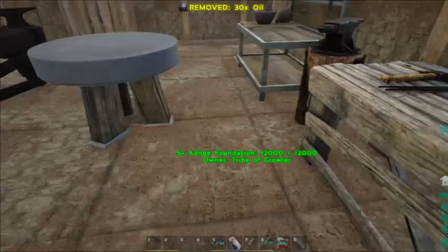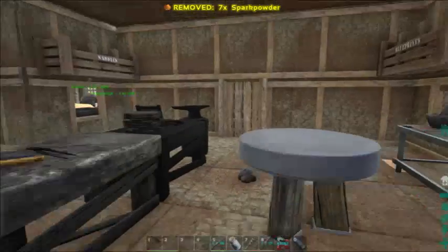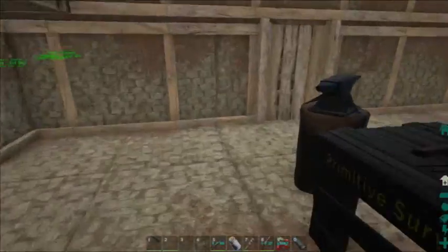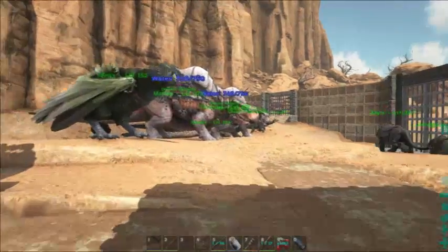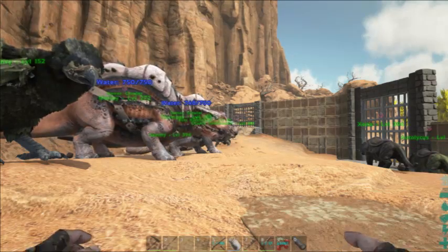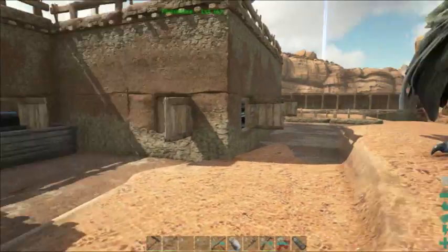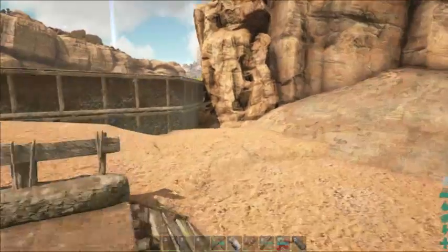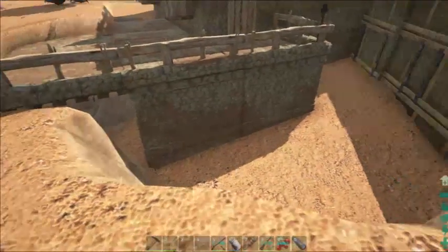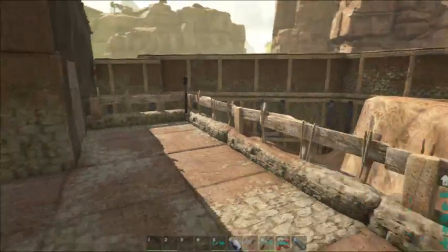We got some gasoline. In a drop the other day I got a windmill, so we'll be able to actually start getting electric going here. What's the wind like? 65% - not horrible, not great, but not horrible. I don't know where we'll put a windmill though. Maybe out here - maybe we'll need to extend our little back deck out here so we can put a windmill on it.